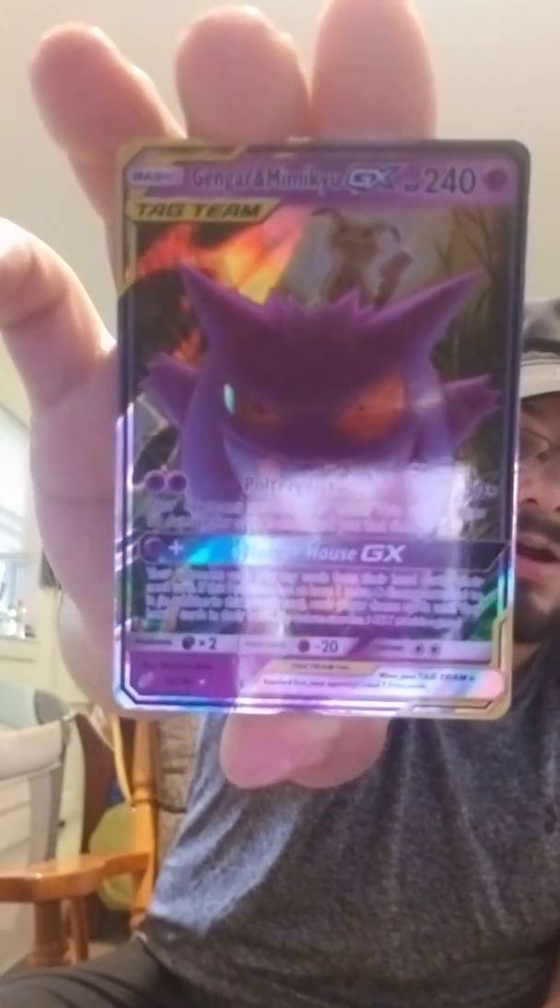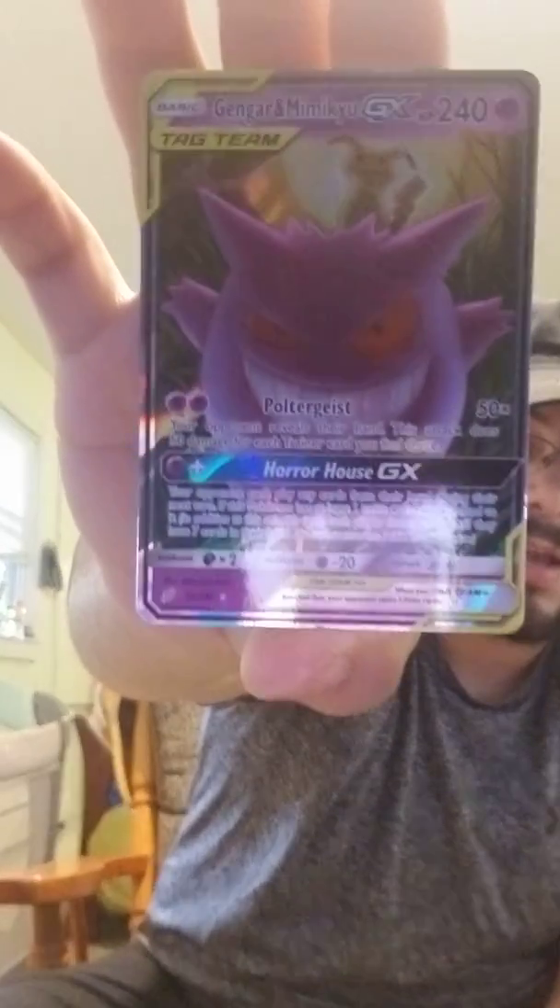Alright guys, that was all the packs. I can't complain — we got a holographic Aegislash, we got a few reverse holos in there too, and the Gengar and Mimikyu GX. I don't know how rare that one is, but it's cool to look at nonetheless. Should I go through this pre-made deck real quick? Yeah, let's go through that before we open the super secret special pack.